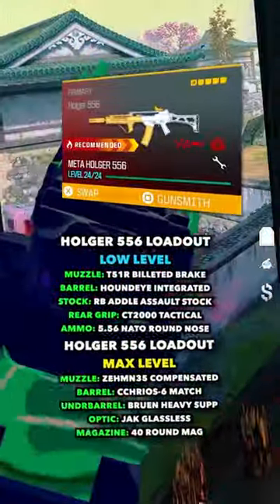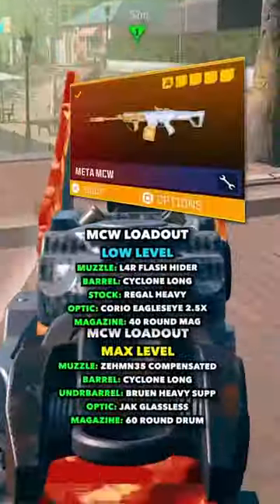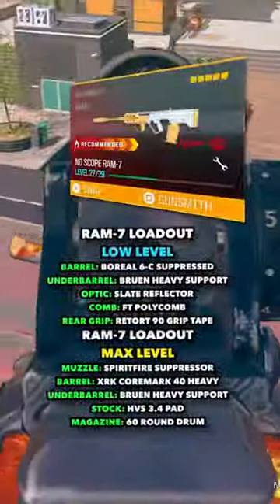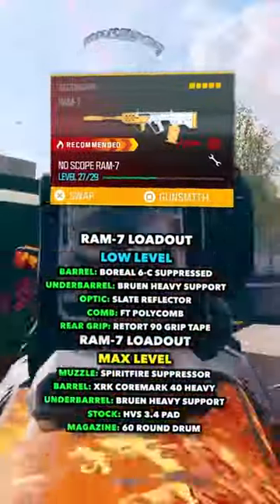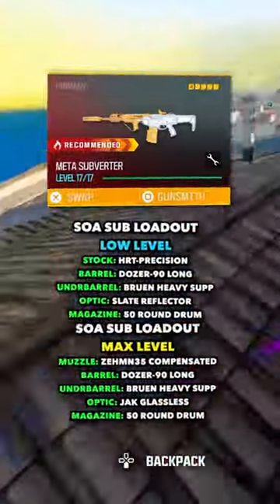The Holger 556 is a great long range option with little recoil as well. An AR I've been favoring for a long time is the MCW, which I think will end up being meta in Season 3, so make sure to have it leveled up. Then there's always the Ram 7 with very little recoil and a high TTK, and the SOA Subvert Battle Rifle that also has very low recoil and a high TTK.